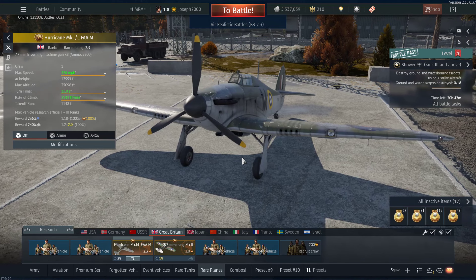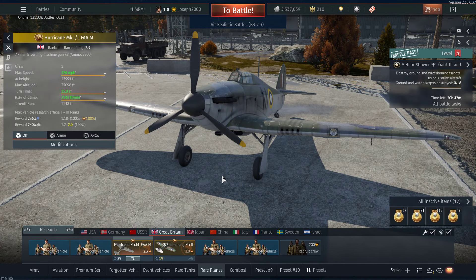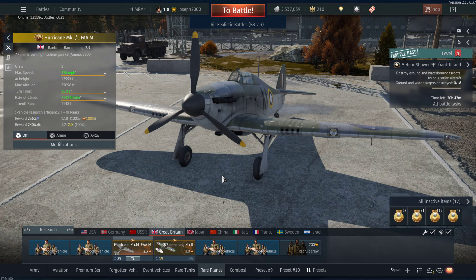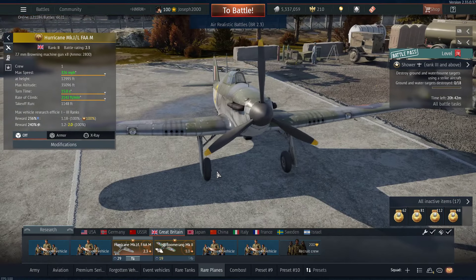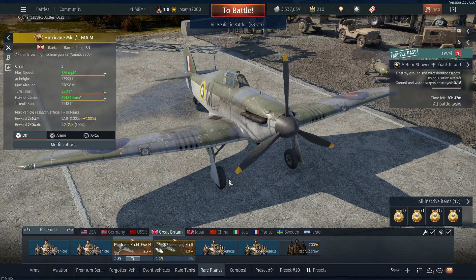We're going to move on from the DB-7 and move on to the Hurricane Mark 1 Late F-A-A-M. If you want the full proper name, it's Hurricane Mark 1 Late Fleet Air Arm — I don't know what the M stands for, but it'd be Fleet Air Arm because it's got the Fleet Air Arm skin. This plane's got a little bit of history behind it, and also what event it's from, because it actually has an event it's from — but Gaijin don't think it's an event vehicle. So again, this is another one that's probably been rotting in my hangar for a long time. I'm going to leave you all to it for today — I really hope you enjoyed seeing the DB-7 in action, and I will see you all on the next one.